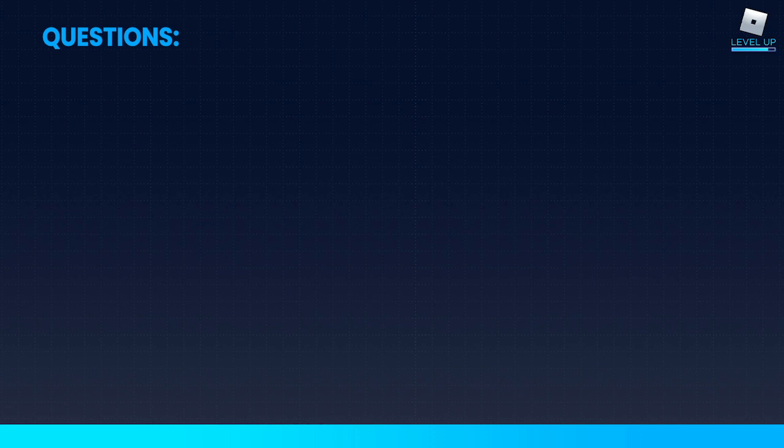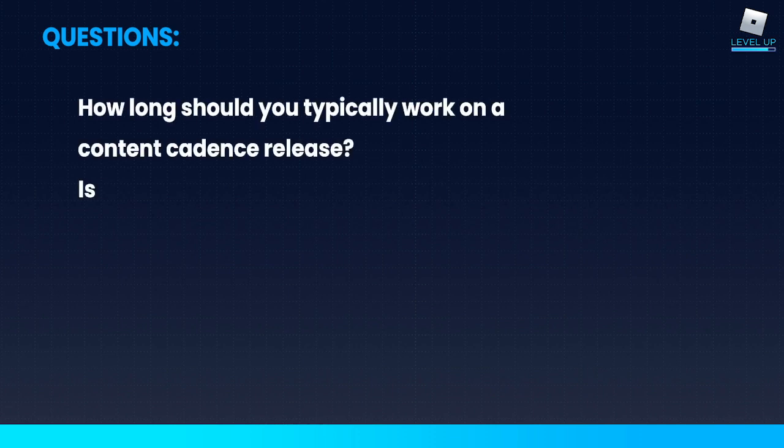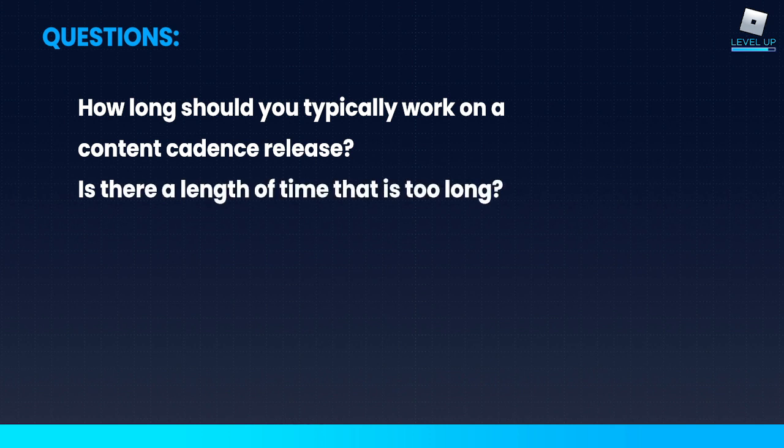Question: How long should you typically work on a content cadence release? That's a very individual response based on your team — how big is it, how fast do they work. But generally, you don't want to spend more than two or three weeks on your cadence content, because at that point your time is better spent on your larger, more impactful releases.